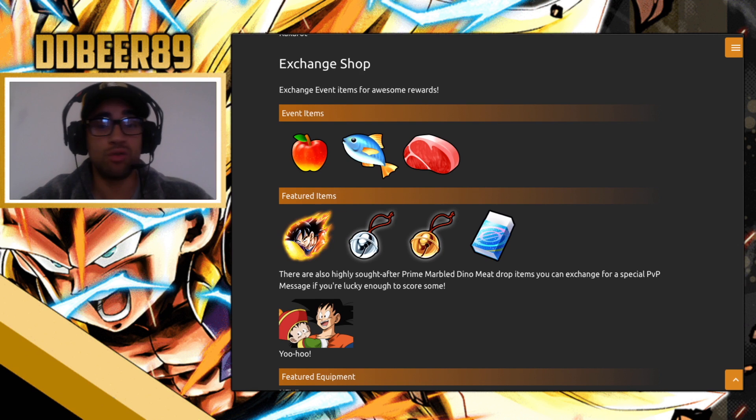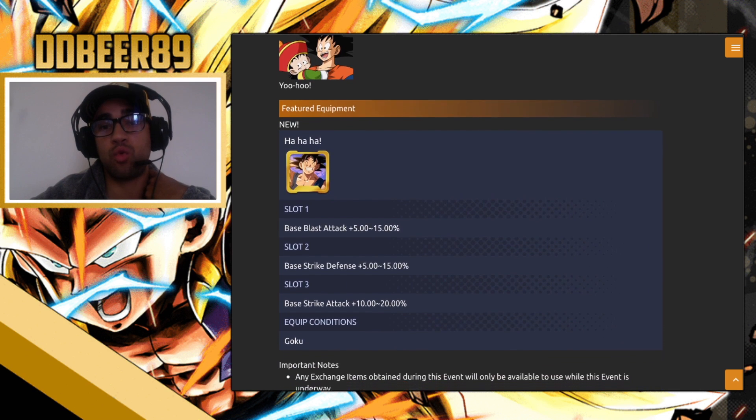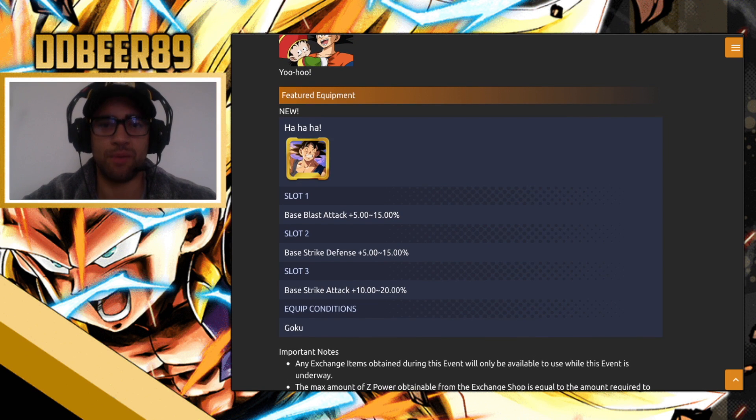We also have the PvP shout-out feature. There is a new equipment for this event — this one wasn't here last time. It looks like GT Goku or end-of-Z Goku in a blue gi, just before or after he fought Buu. This equipment gives a base blast attack of up to 15, a base strike defense of up to 15, and a base strike attack of up to 20. It's for Goku characters only, so it'll be a great addition for any Goku character.